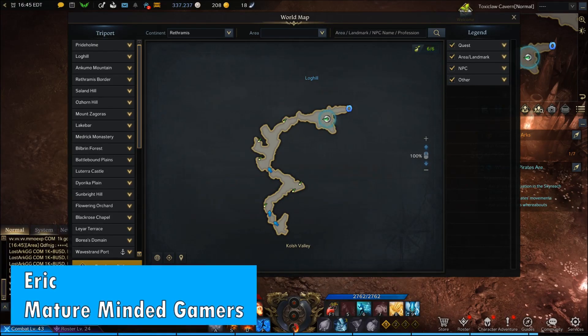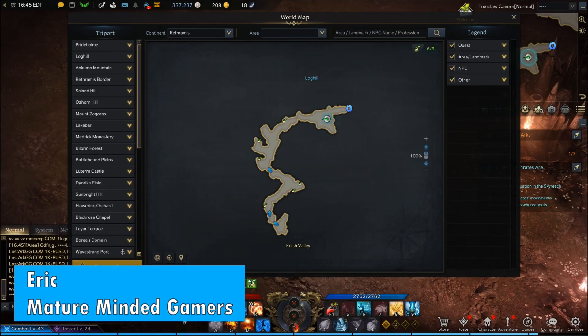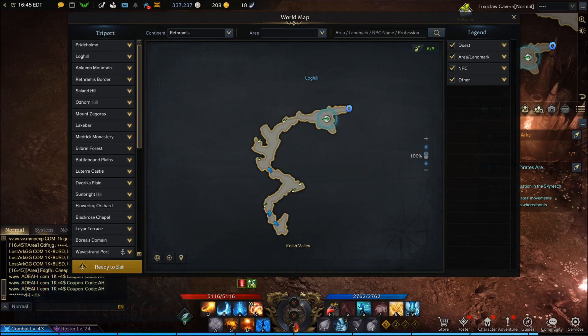Hey everybody, it's Eric from the MMG here. We're gonna bring you some more Lost Ark. This time we're covering Toxic Claw Cavern. This is one of the earlier dungeons that you're gonna run into, and this dungeon actually has the easiest seeds I think to pick up.